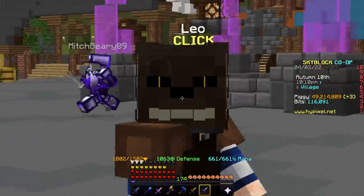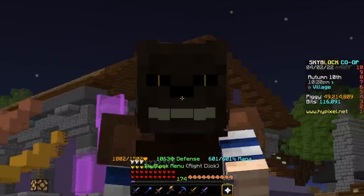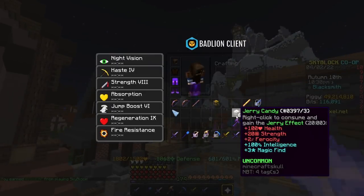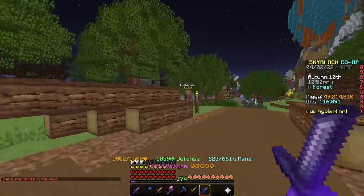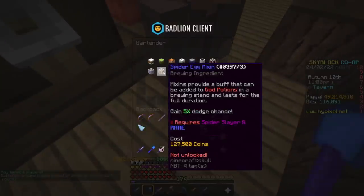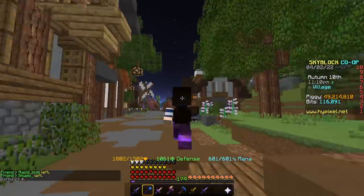There are still some other things we can do to get more ferocity, including cakes, candies, and mix-ins. If you visit Portal Hub or any place that has a cake, there's a ferocity cake that gives you 2 ferocity. You can also chug Jerry candies, which give you 100 health, 20 strength, and a bunch of good stats, but only last 20 minutes. There are also Zombie Brain Mix-ins — you need a certain Slayer level to use them, and they don't work inside dungeons. You can use a Zombie Brain Mix-in to gain 10 ferocity, and combined with the God Pot, that's a total of 14 extra ferocity from buffs.